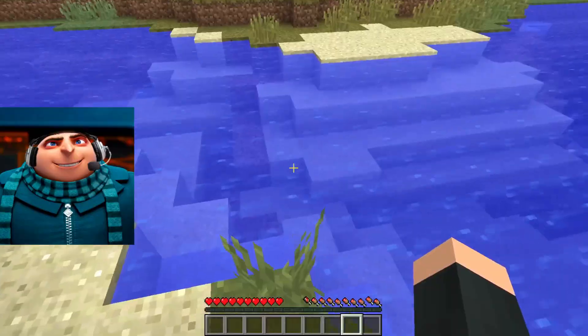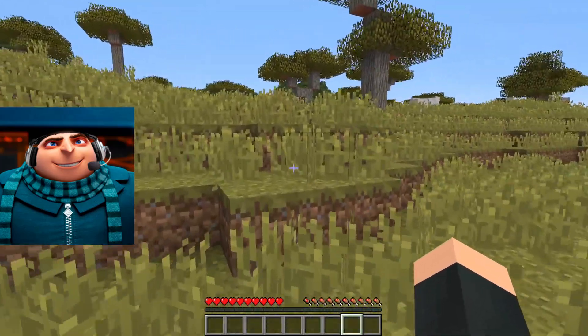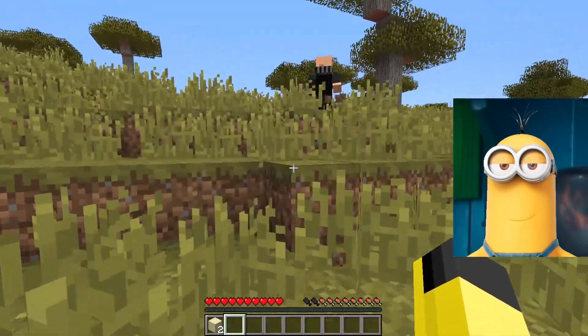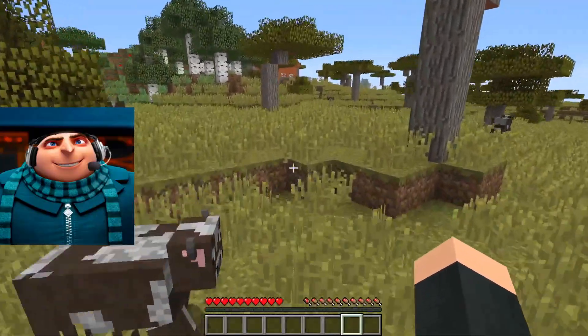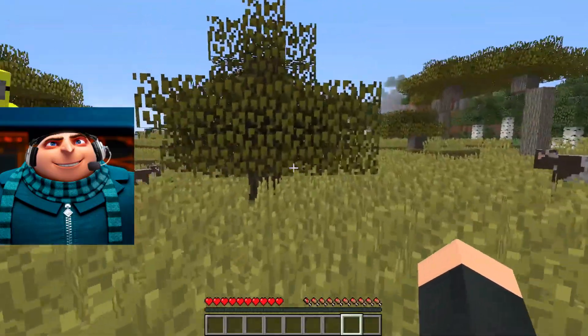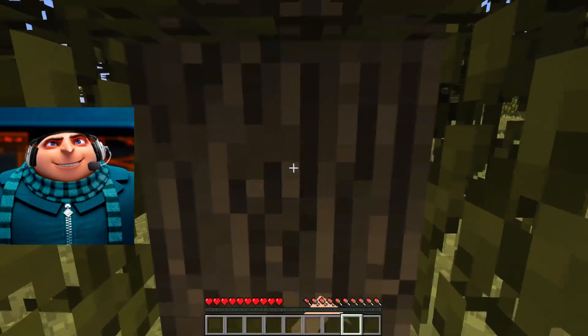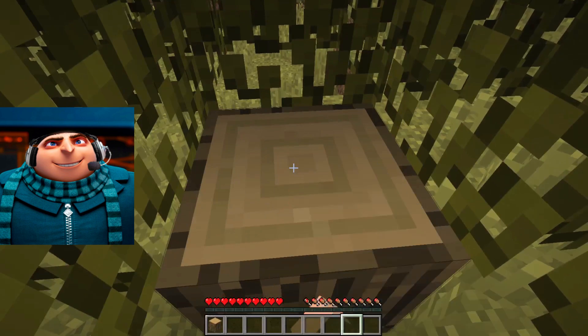Yay! But before that, you'll need to learn how to play Minecraft, at least a little. I'll teach you. What you need to understand: first, we need a lot of wood. Plenty of wood will help us survive in this world. Wood is used to make the first most useful craft — a crafting table. You can use it to build whatever you want. Pretty cool, huh?